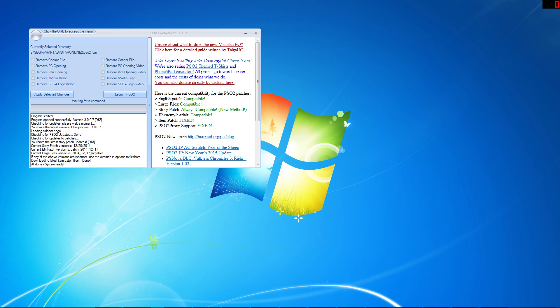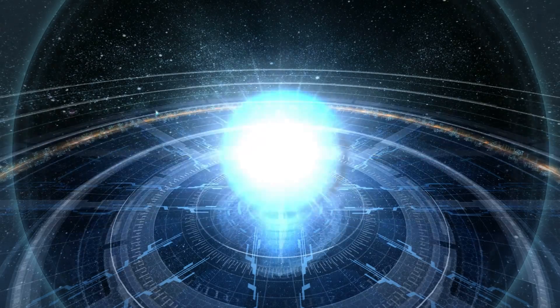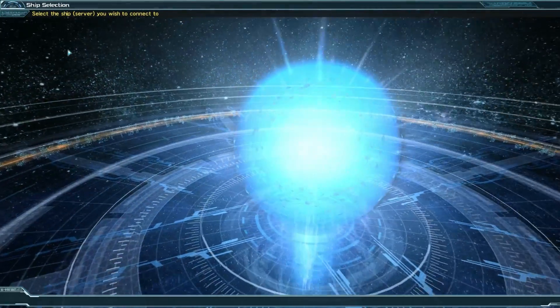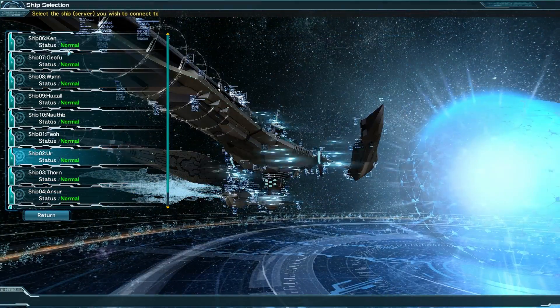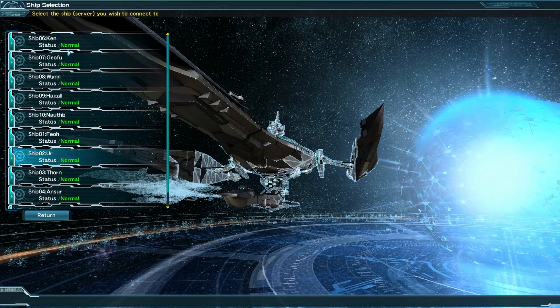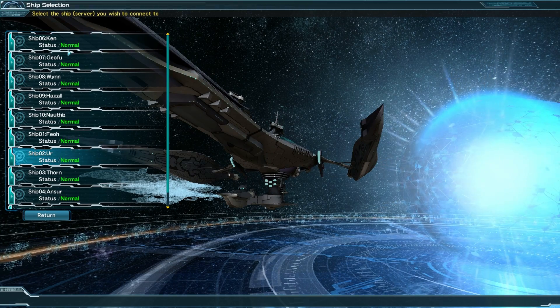At this point, with your username and password set up and the game installed, it's time to see if you can log in. Click on the launch PSO2 button. Once at the title screen, hit enter, agree to the terms, and hit enter to log in with your Sega ID. If a list of ships appears immediately, you're all set to go and can log in once you've selected your ship. The majority of the English community can be found on ship two.